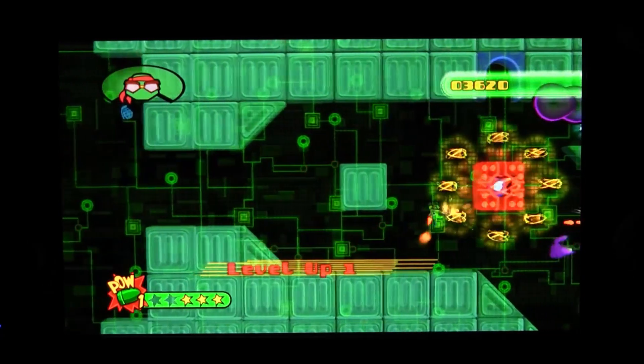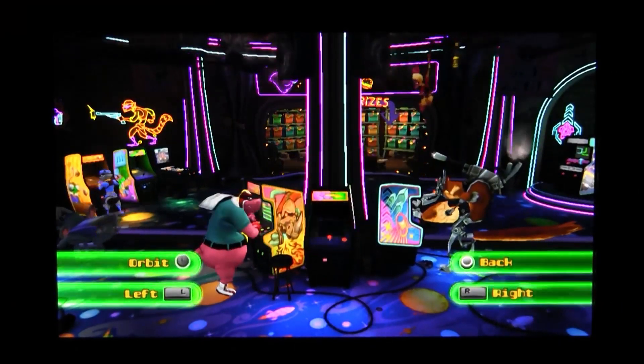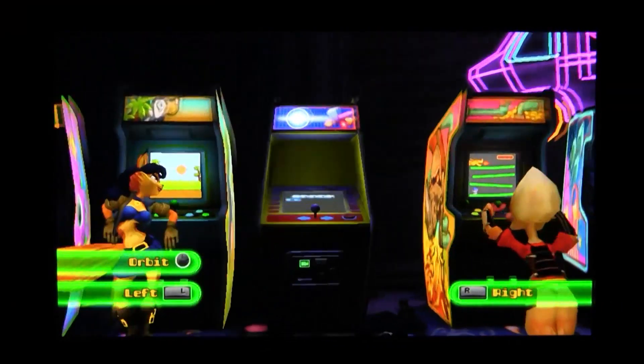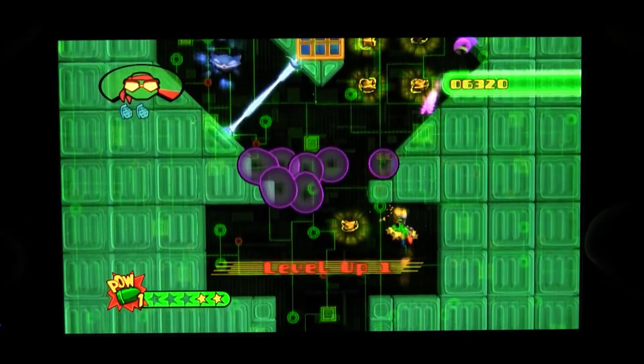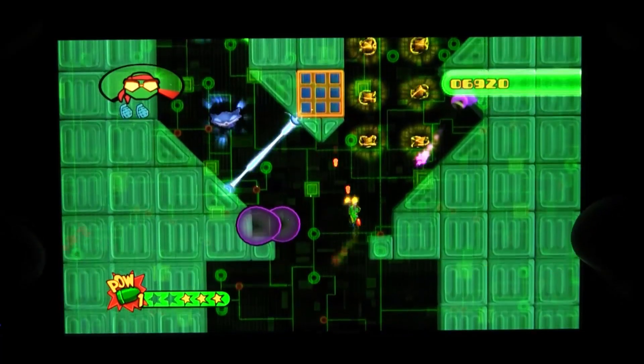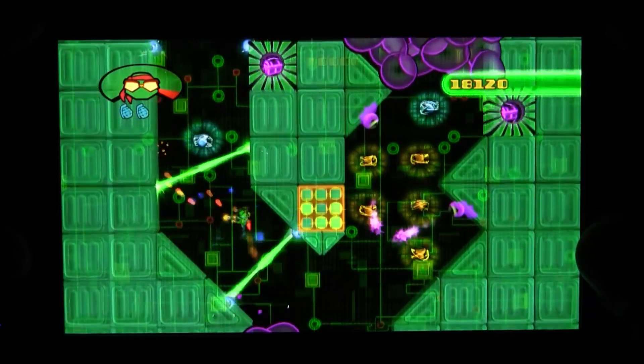The game takes place in an arcade. There is fun and happiness happening all around you, and luckily there are a couple of open machines. These are the mini-games that you play, with there being three of them. One has Bentley flying through the air with twin pistols, shooting enemies and avoiding attacks and hazards — this one plays like an old 2D flying game.